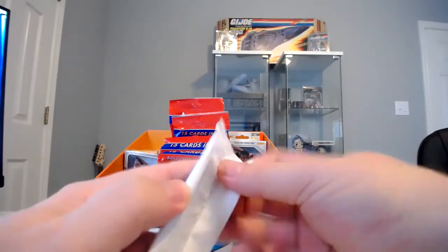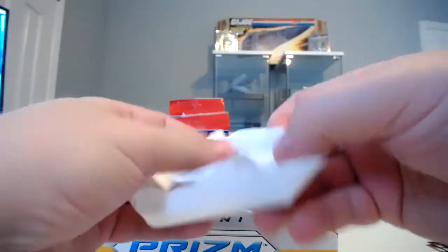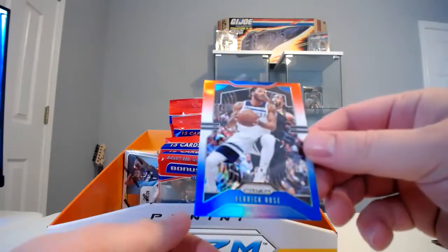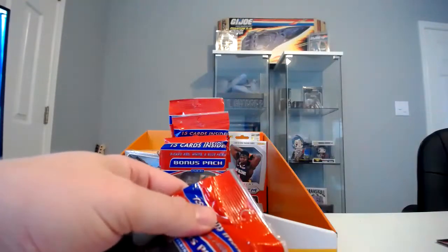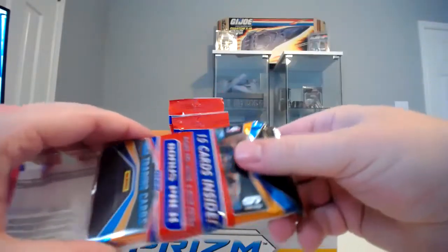Red, white, and blue on this one: Derek Rose right there in the window, the other Isaiah Thomas, Bruno, and then Derek Rose. Not a very good red, white, and blue pack — I at least like it when I can get a rookie in them. And getting the retired players sometimes, I have mixed feelings on that. I like to see some of them, but I'd rather get current players.